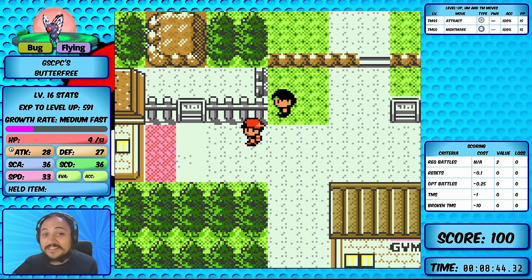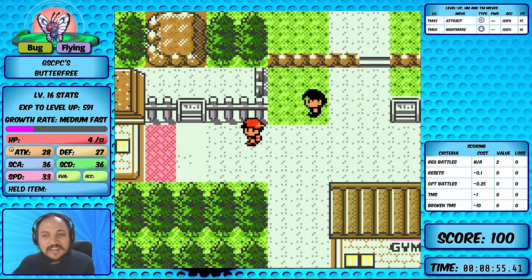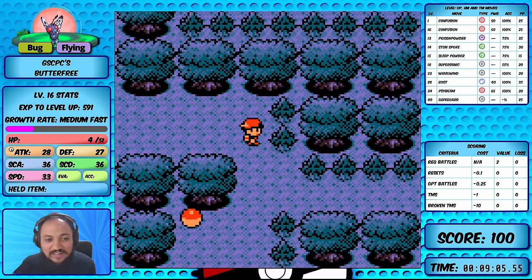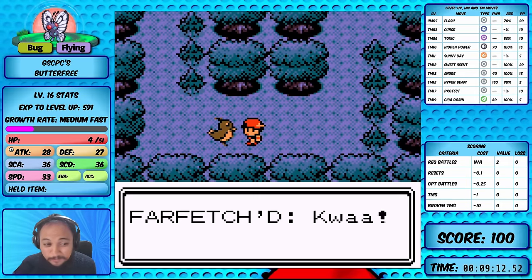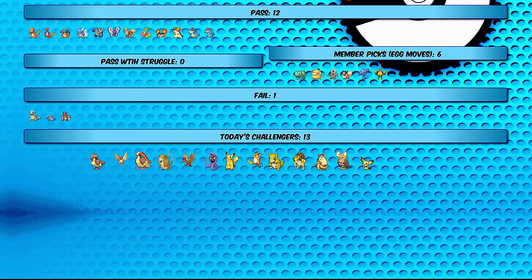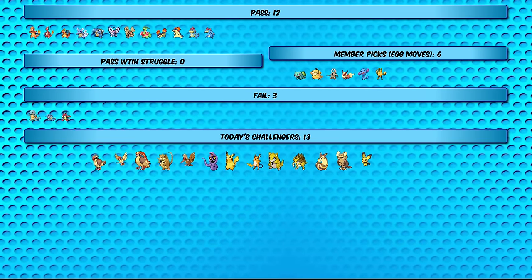Status moves are insanely important - Sleep Powder is still overpowered, Stun Spore gives that extra chance the opponent might not move, and having a special attacking move makes Butterfree really solid. Butterfree should have decent shots in the next section, and if we can put Miltank to sleep we might just be able to whittle it down. That does it for Butterfree - it joins the pass column while Ledyba joins the fail column.